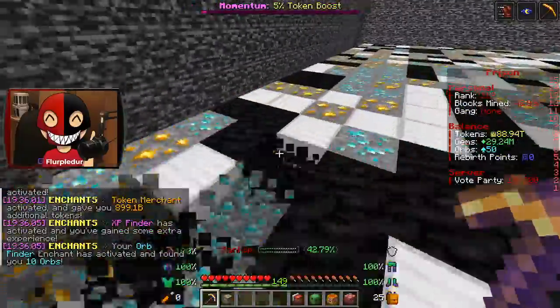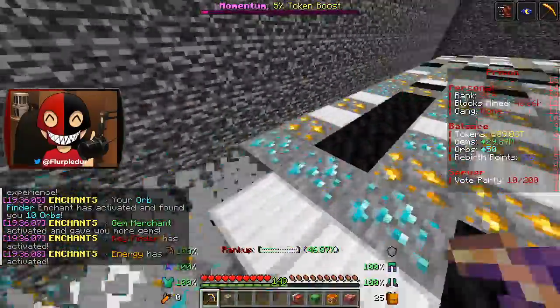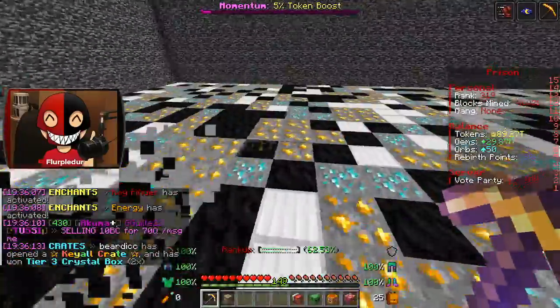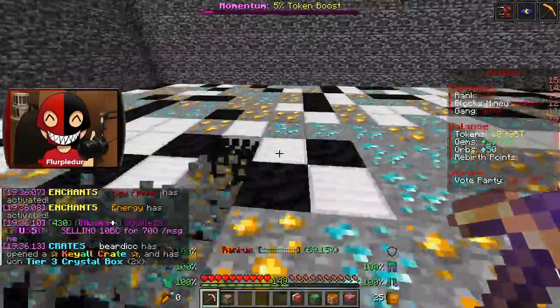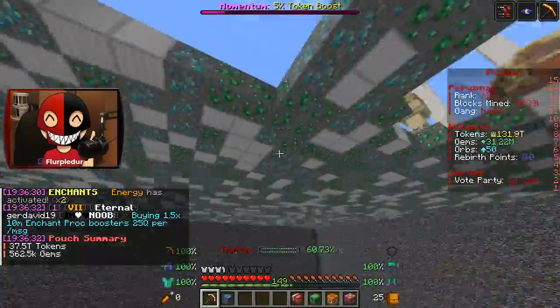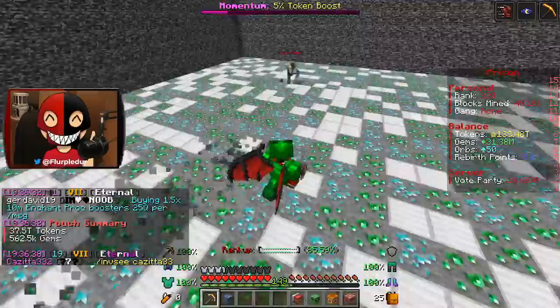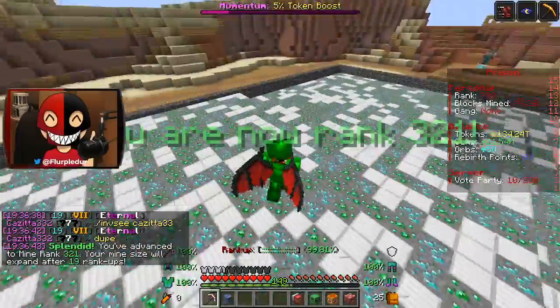I need half a level on my pickaxe for 150, unlocking two new enchants. I'll try and get a level into each of them just so they have a slim chance of activating. I didn't even realize my boys activated! Look at them — Jackhammering the hell out of this lair! I'm back up at the top. Hi, Zeus!